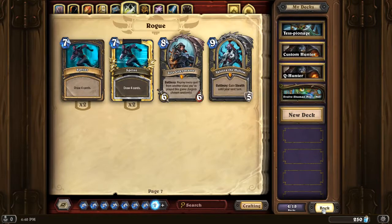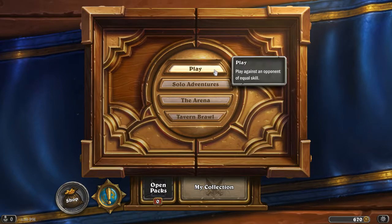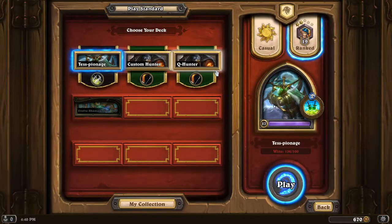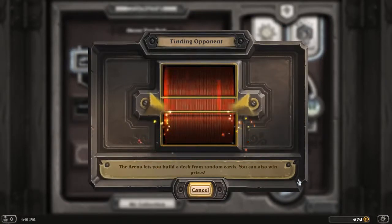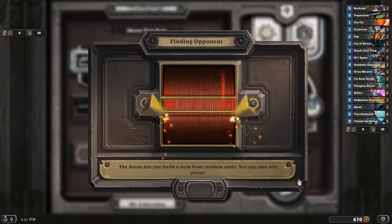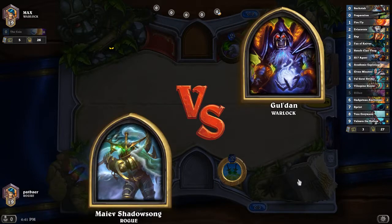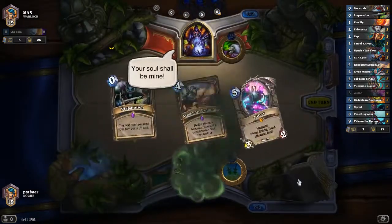Valera lets you survive a turn by giving you Stealth, also giving you Armor to help you survive another turn, and then maybe lets you copy some of your low-cost cards for their actual cost, because a 1-cost card with Valera's Hero Power will cost the actual price. But it should allow you to play 2 if it's not super expensive. You could Prep your 1-cost Ultimate Infestation, and then play a 10-cost Ultimate Infestation. That's a way to do it.